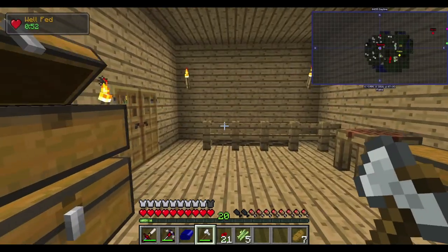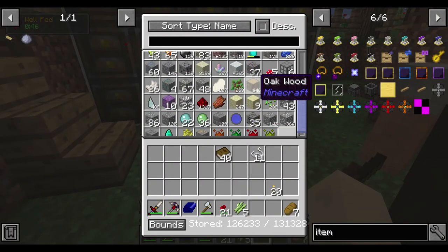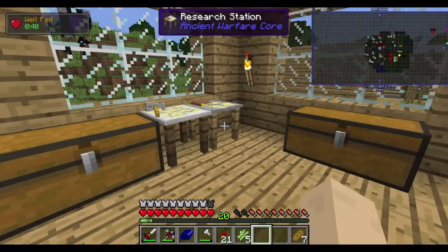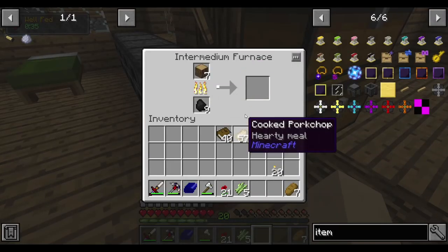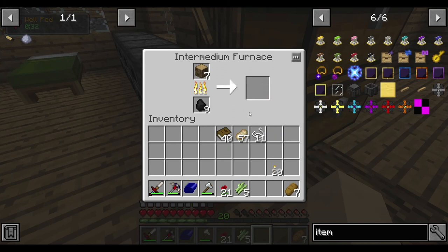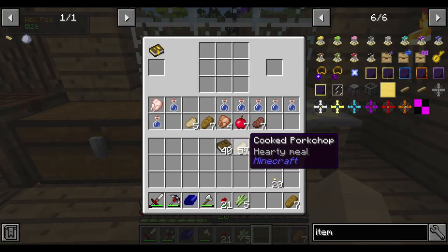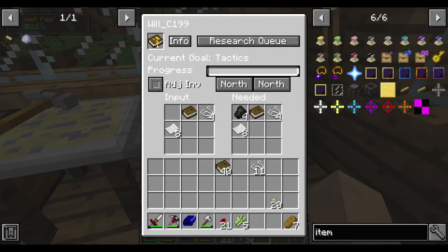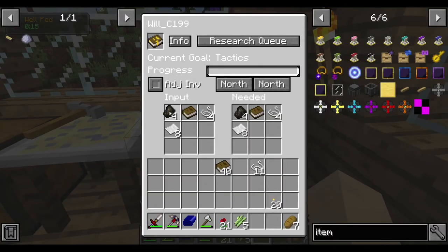Okay, so let's get some logs - and I can show you the efficiency of that new furnace now, actually. Let's do about seven. How many do we need? Four. Let's put the logs in there. Oh yeah, cooks up some pork chop too. Look how much faster that's running - and that's not the fastest. Much better. Let's put that pork in there, we need it. Four charcoal. And there we go - researching tactics.